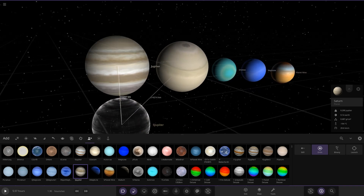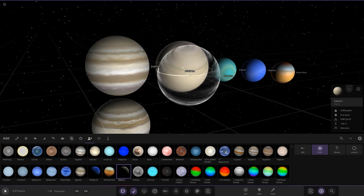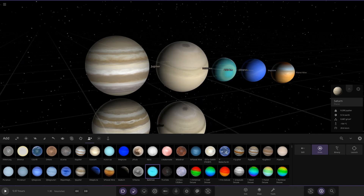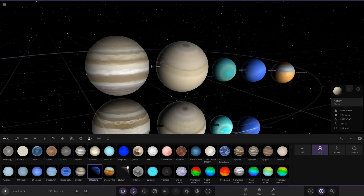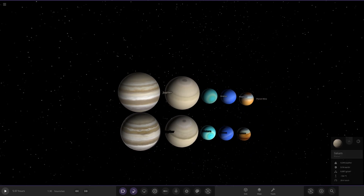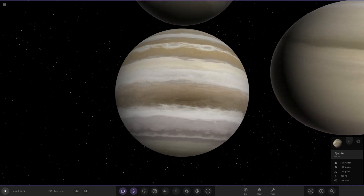Let's go ahead and place these. The upgraded Jupiter goes down there, then Saturn down there, then Uranus, and then Neptune down there, and lastly the Planet 9 variant — let's just go ahead and place that there.